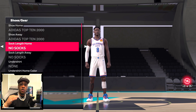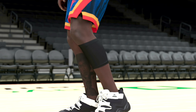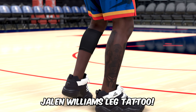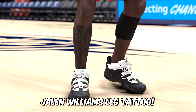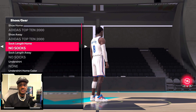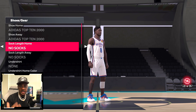The second player updated via the Season 3 patch was Jalen Williams for the Oklahoma City Thunder. On his leg, there was a tattoo update — he already had the Kobe tattoo and a few others, but you'll see fill-ins on the tattoo and the WTTP addition as well. I had to take off the socks just to give you the full view of his legs with the tattoo update.